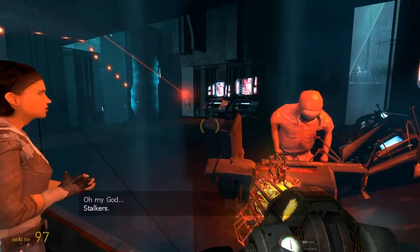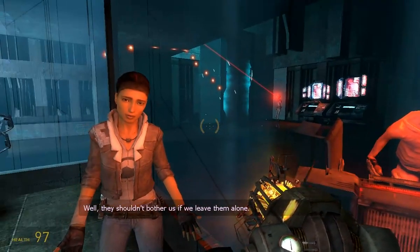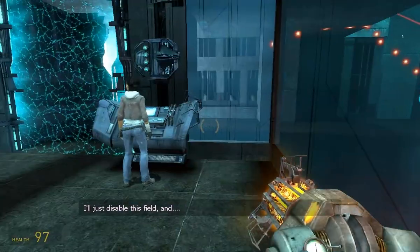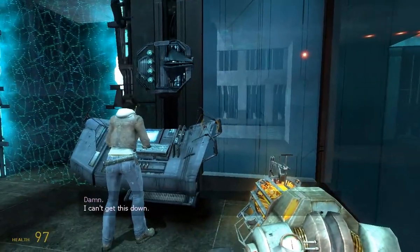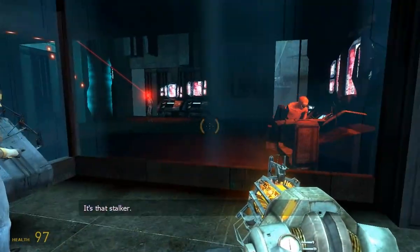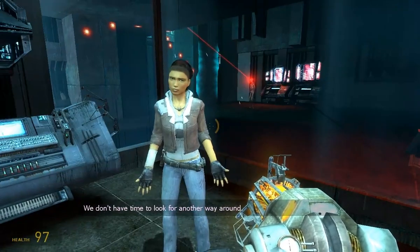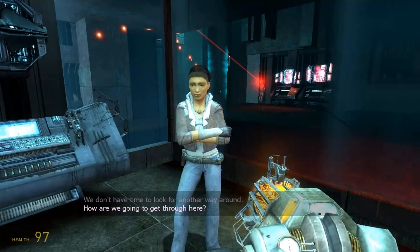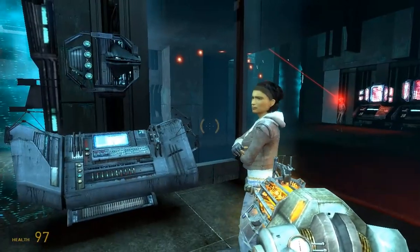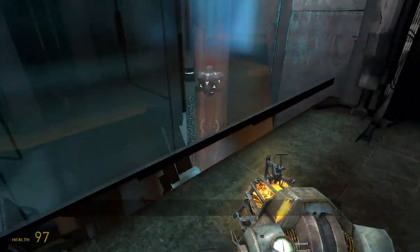Stalkers! They shouldn't be bothering us if we leave them alone. I'll just disable this field. Introducing the Stalkers — I can't get this down. It's that Stalker, he's holding it from the other side. We don't have time to look for another way around. How are we gonna get through here? Roller Mines — they could help us get out of here.